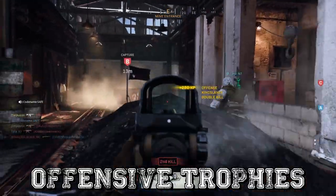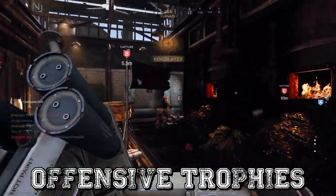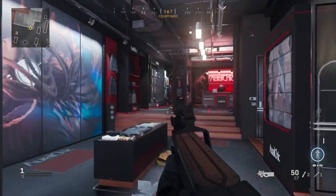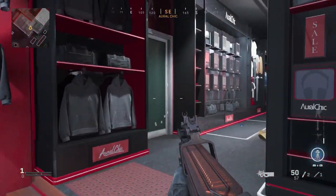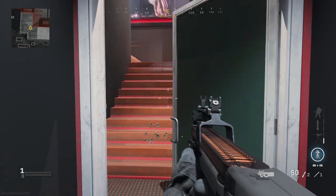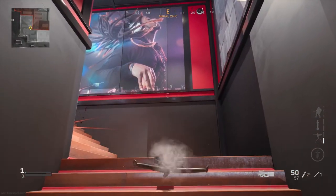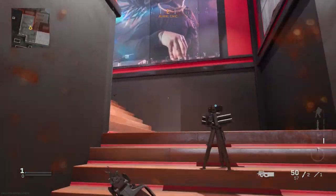Most of the time we think of the Trophy System as a defensive precaution, blocking equipment and projectiles from being thrown at us. But one thing you might not realize is it can actually destroy existing equipment within its radius. For instance, if there's a guy camping in the corner in Piccadilly with a claymore, you can throw a Trophy System down to detonate it and breach and clear.